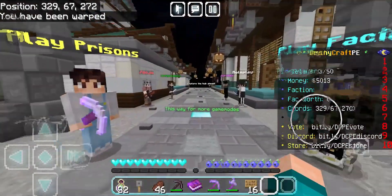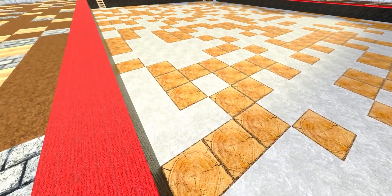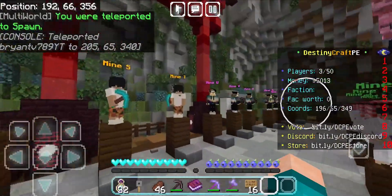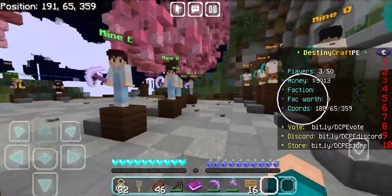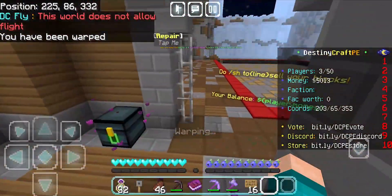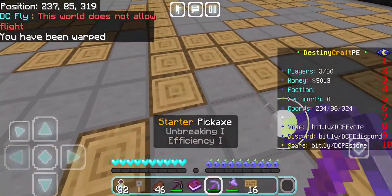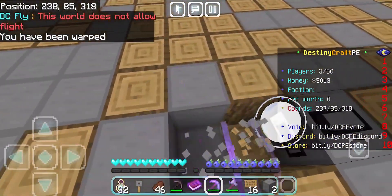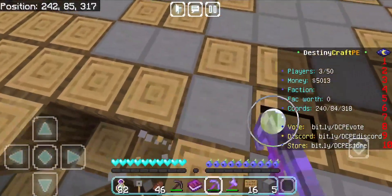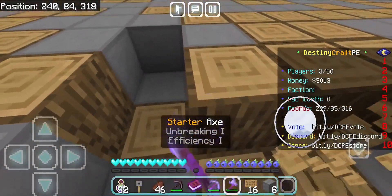The next game mode we're going to look at is prison. Prison is a very underrated game mode, and I figured why not feature it. We have a bunch of mines here — obviously the higher mines you go, the better they get. We're going to go to the starter mine, which is mine number eight. You have a fresh new mine and basically what you do is break all these blocks to get money in the game. Once you get enough, you can trade it in for real life money, which I think is really cool.